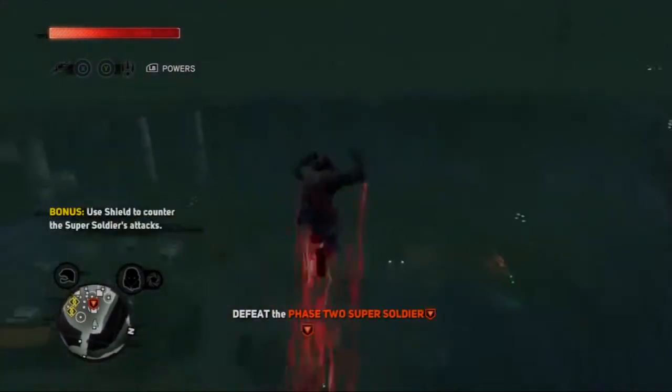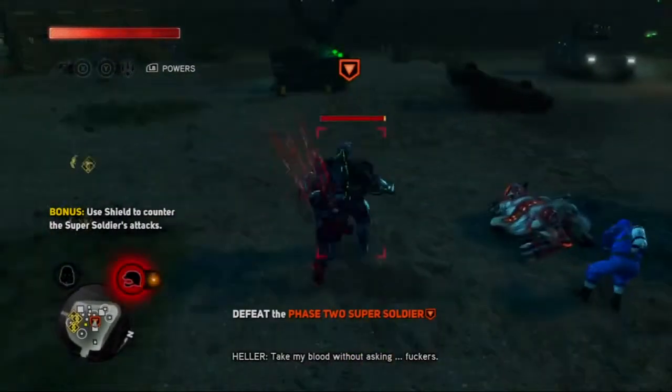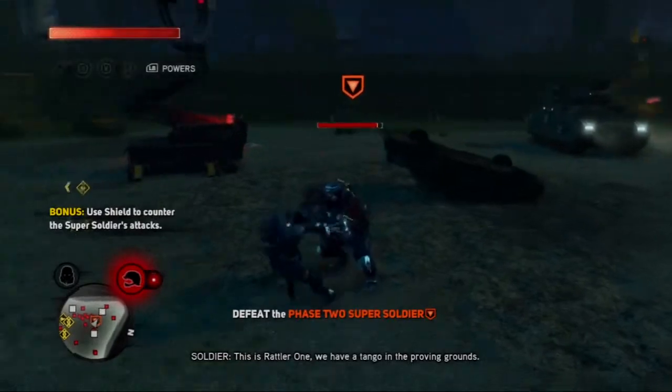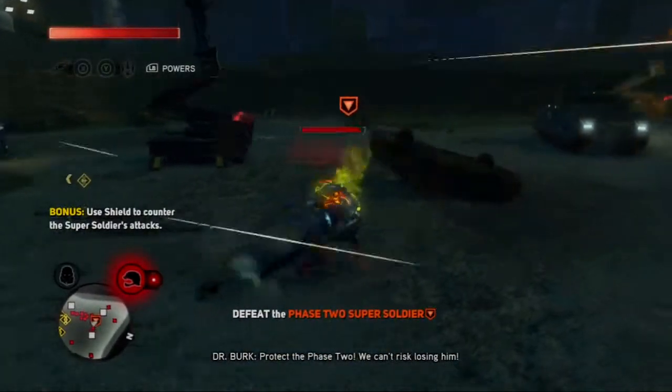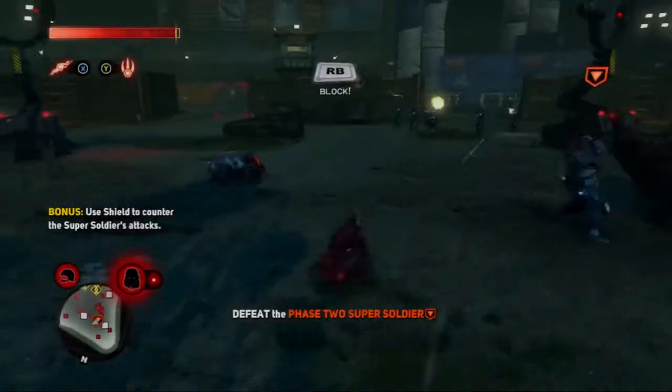I'm going to fight. Take my blood without asking. This is Rattler 1, we have a Tango in the Proving Grounds. Protect the Phase 2, we can't risk losing him.